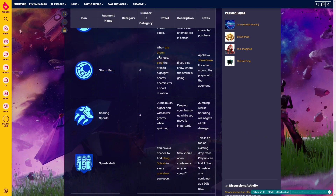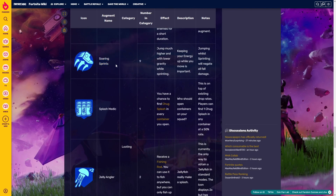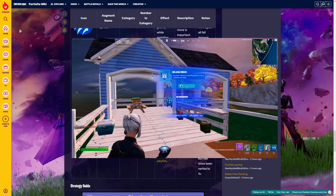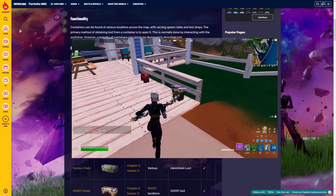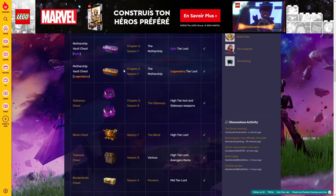'Storm Mark' — when the storm changes, it pings the area to highlight nearby enemies for a short duration. This is actually not the best one; I'm not even sure it's in comp. 'Soaring Sprint' — jump much higher with lower gravity while sprinting. 'Splash Medic' — you have a chance to find chug splashes in every container you open. These are all the kinds of different chests.